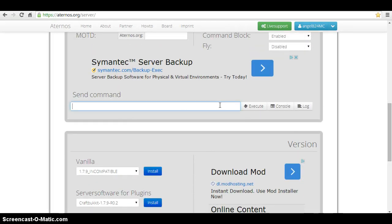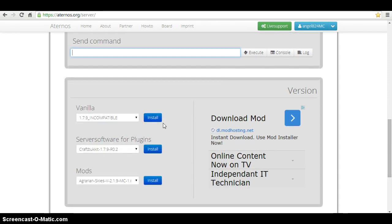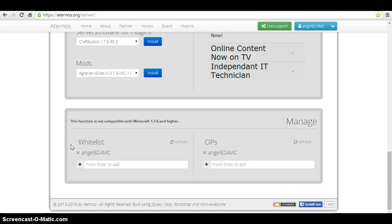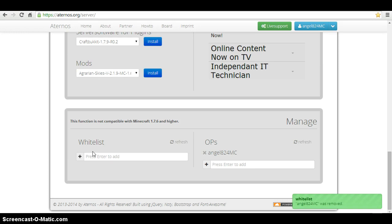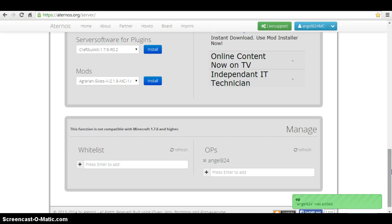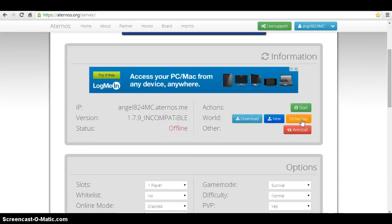You can send commands. If you have vanilla server software or mods and everything, you can install those. On the whitelist, don't really need that. You can add yourself as an OP. Then what you're gonna want to do is press start to start up your server. It will say attempting to start and then starting. My computer goes a little slow with this, so I'm gonna pause the video until it's started.